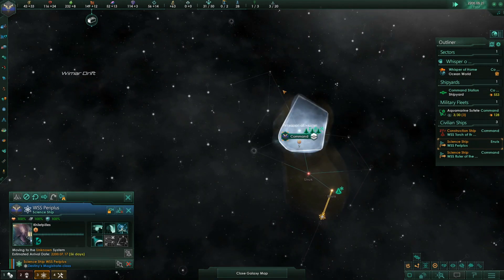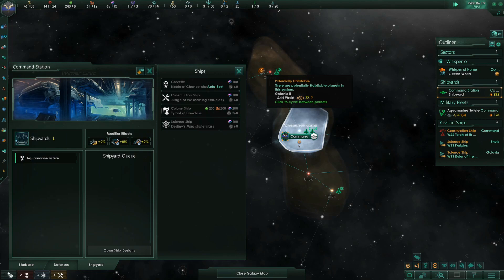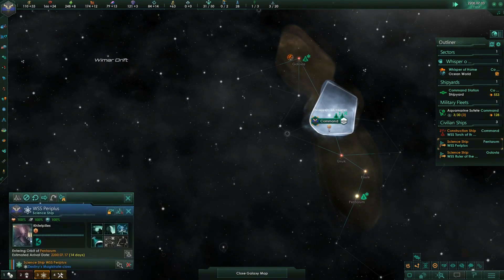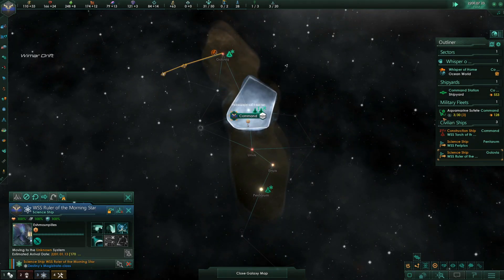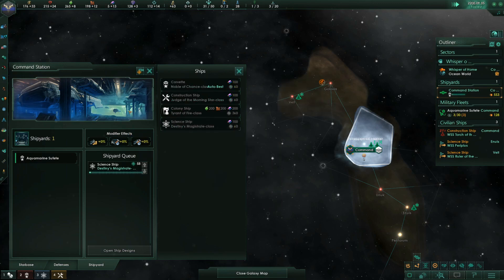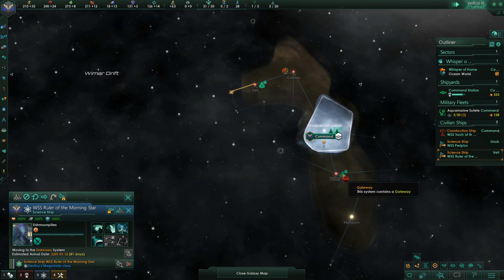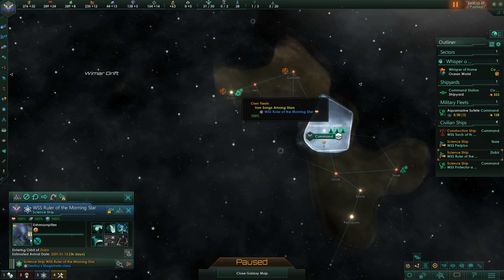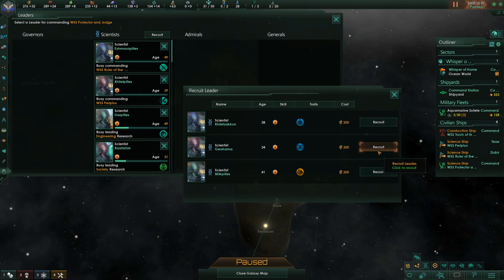It doesn't look too bad in terms of arms. We want to scout down that way with the next science ship. We're pushing out — arid worlds aren't great but we can terraform. There's a size 22 nearby, which is nice. That's an arm going around there, so let's get back there first — the game won't put a species on a long thin arm like that. Let's go up to fastest. Alpine world size 13, not great.